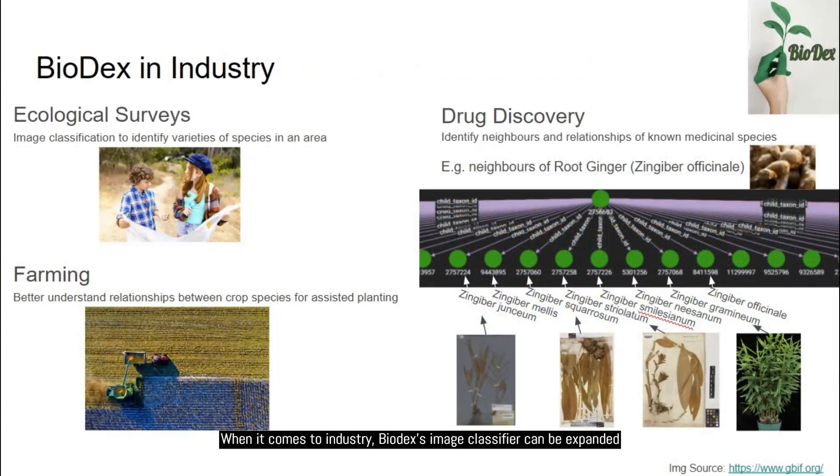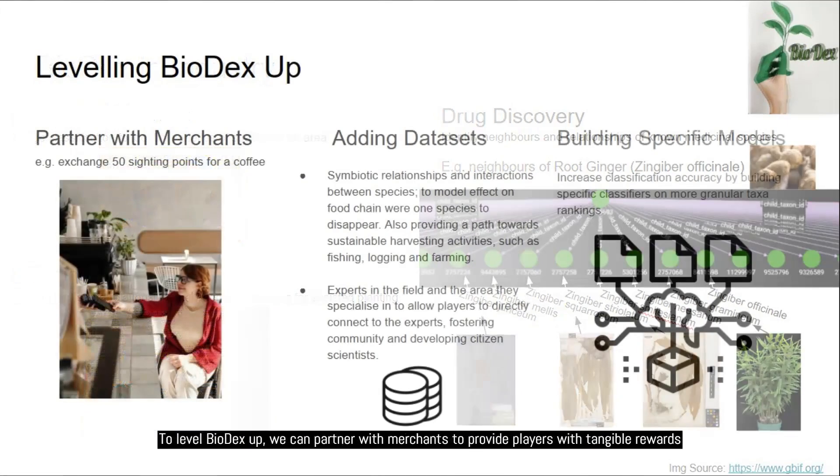When it comes to industry, Biodex's image classifier can be expanded to conduct ecological surveys with ease. Farmers can better understand relationships between crop species, and drug discovery may be furthered by looking at known medicinal plants and seeing what their neighbours have to offer.